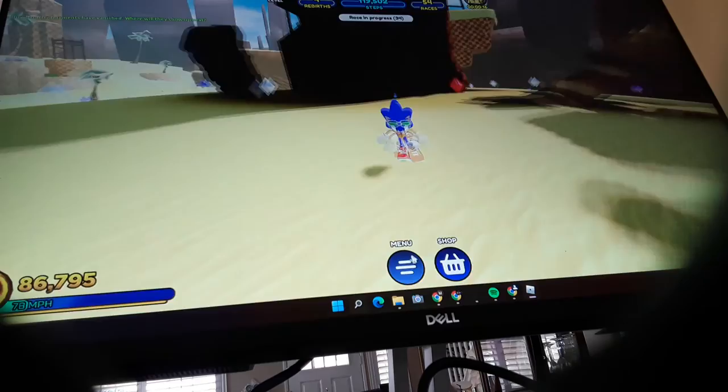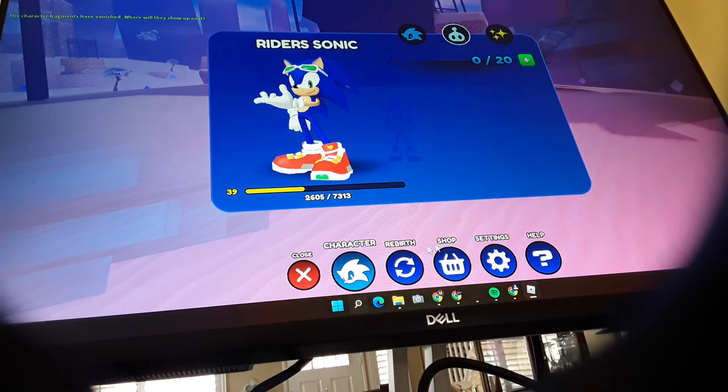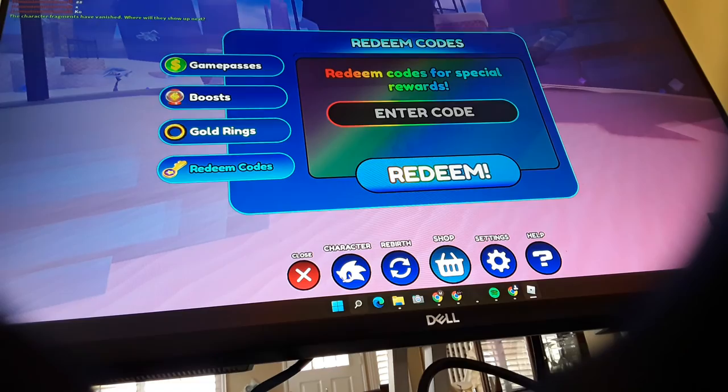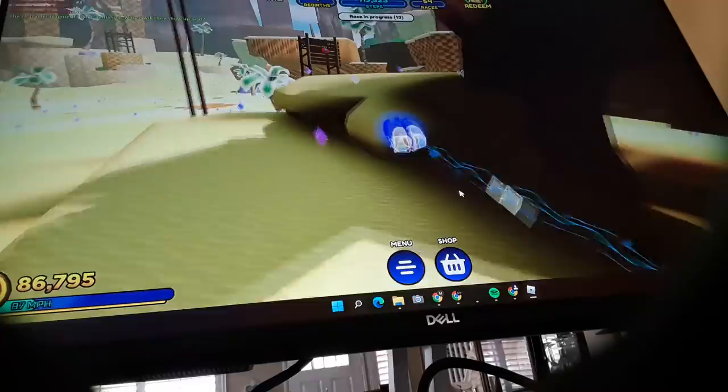Actually I'm going to show you how to get Sonic skin right now. First you want to go to the shop, click redeem code, type 'riders', then click redeem. I already redeemed 'riders'. So you want to go here.